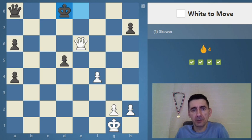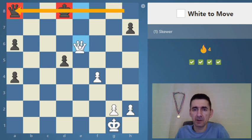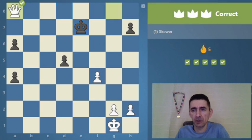Here comes another skewer. Look at the black pieces on the same rank — probably we can build up a skewer from that way. Queen g8 — the king needs to go away and we win the queen.